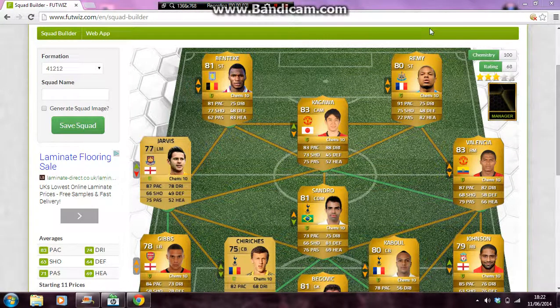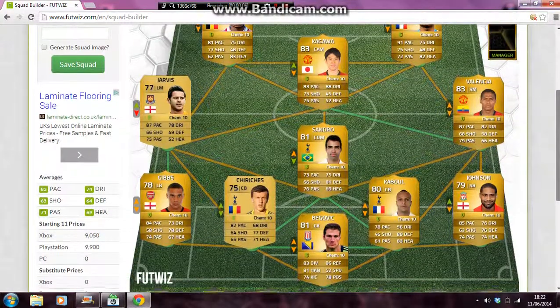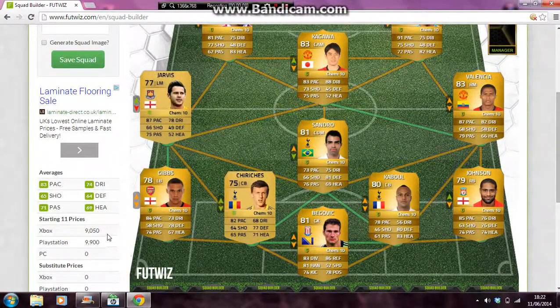Hey guys, today I'm doing a squad builder. I've already built the squad, but anyway it's going to be the cheapest BPL team. As you can see, it's just over 9k on Xbox and almost 10k on PS3 — that is so cheap.